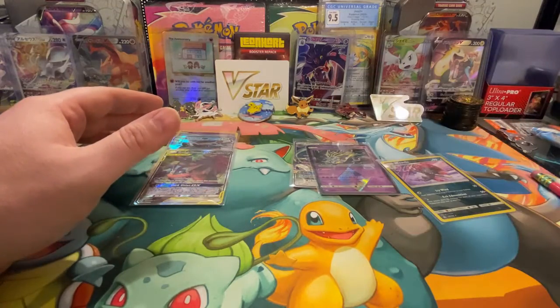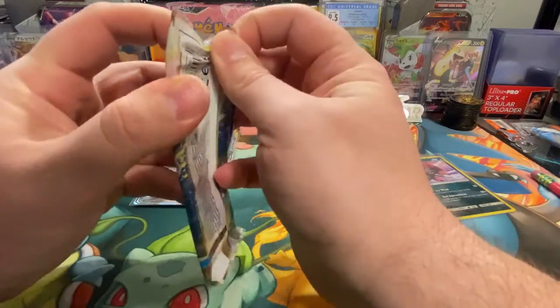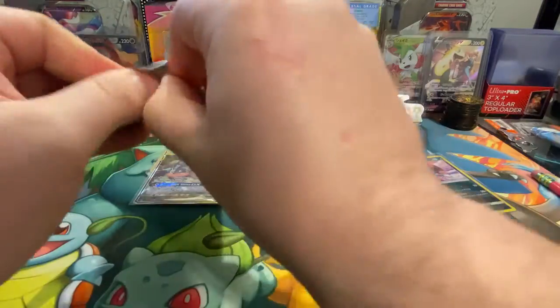So one holo each set, and then a GX and a tag team GX — I'm going to have to say that Unbroken Bonds is the winner! Oh, we have a bonus pack — let's get a bonus pack just because I can't help myself.